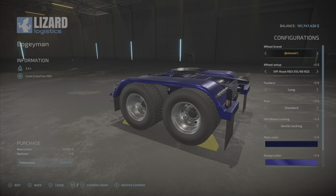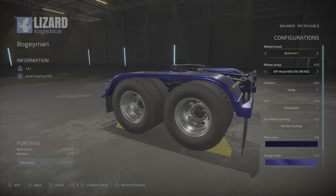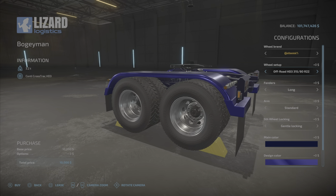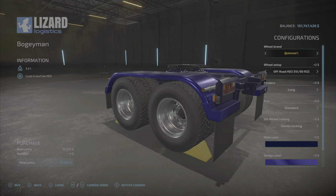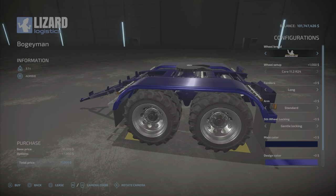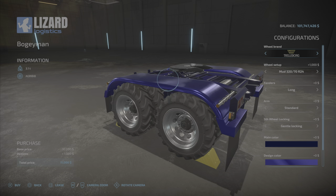Now the wheel options are going to be important if you use crop destruction, because there are some choices you need to know about. In Continental, you'll notice it says off-road, off-road, street, mud, off-road. Those labels are significant because if we go into Michelin, you see it has 'care.' Care means it's narrow and it will not destroy crops. That's the only choice in Michelin.